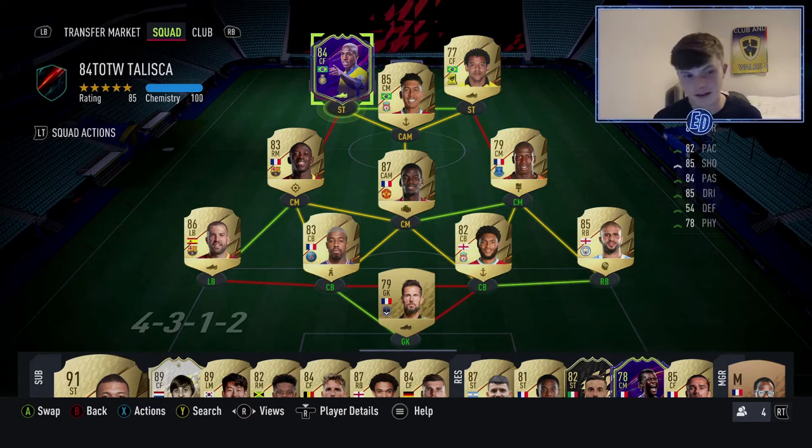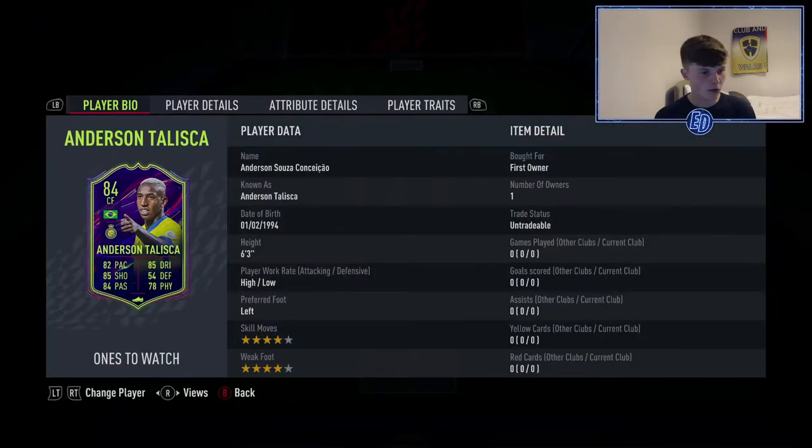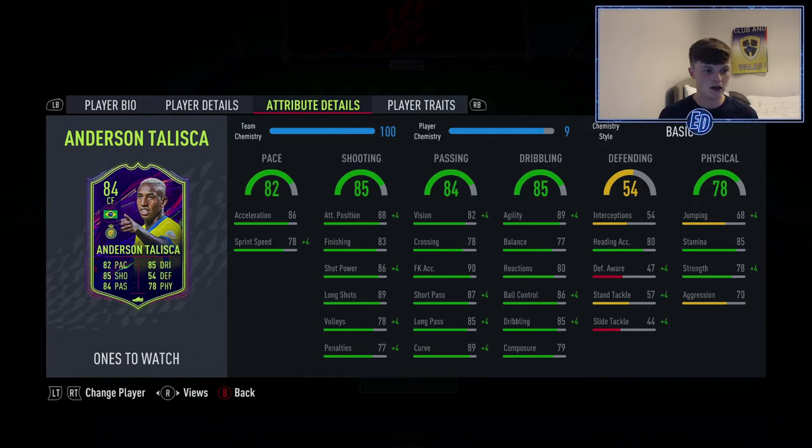Welcome back to another video. Today we have a player review on the 84 Team of the Week and Ones to Watch card — Anderson Taliska. Six foot three, high/low, left-footed, four-star four-star, already going to be a good card. He's got his first inform, and these base stats are insane for a first inform. Key stats: long shots 89, shot power 86, positioning 88.